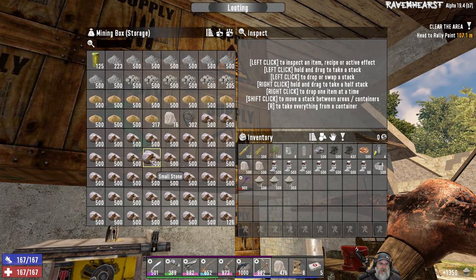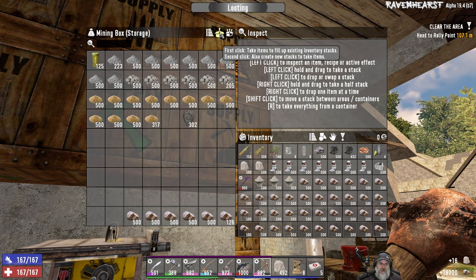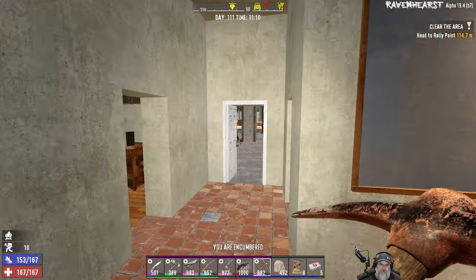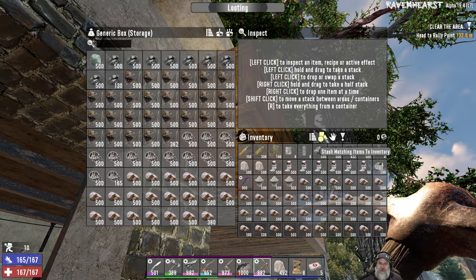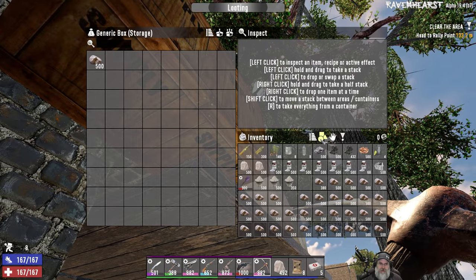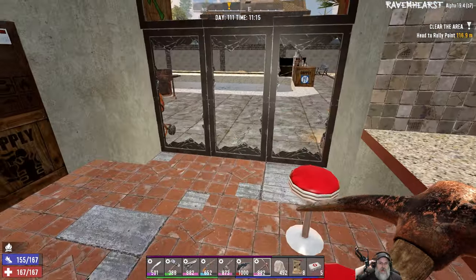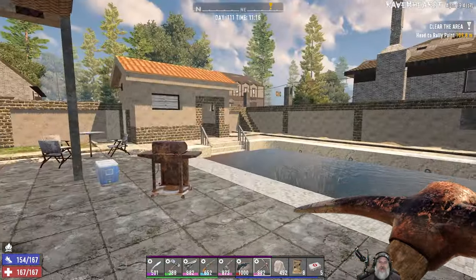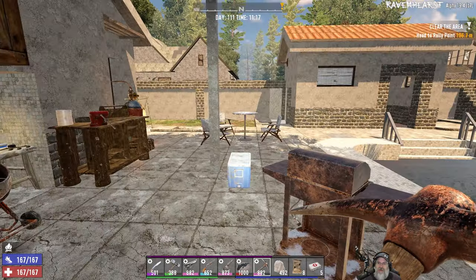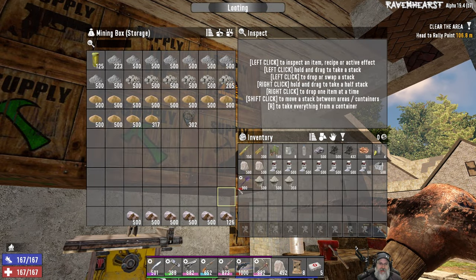Let's also move most of the stone out of here. We don't have any more room in there but we have room in here, so let's throw all this stone in here. I am 110% focused on getting that horde base done, so I'm just not doing anything else that I don't absolutely have to do right at the moment. That's why stuff is kind of all over the place.